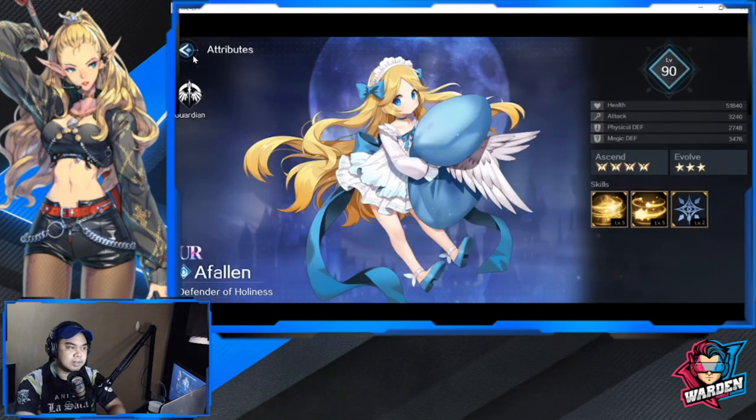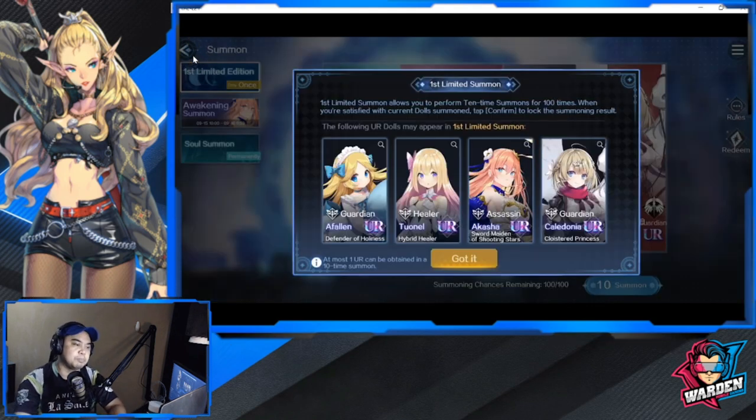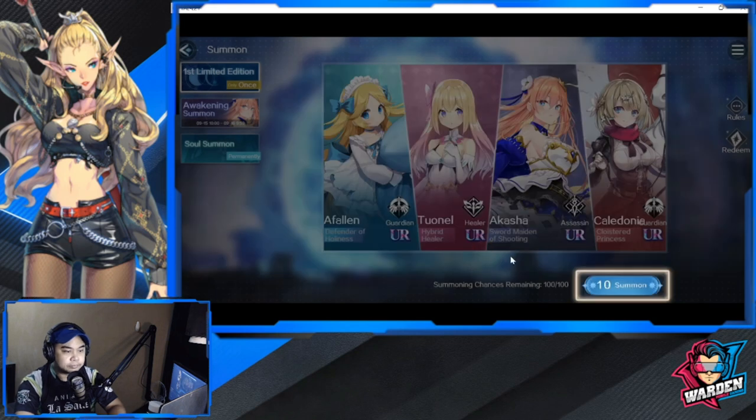Akasha is going to have her own banner, so do not choose her. For me, it's actually a toss-up between Caledonia and Fallen. Akasha you will really have a chance to summon during the game — there are a lot of currencies available for summons. So again, choose between Fallen and Caledonia.